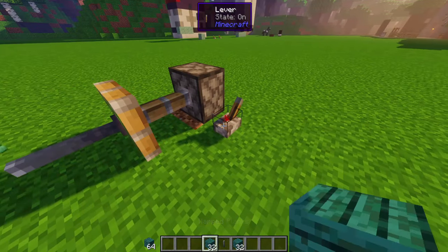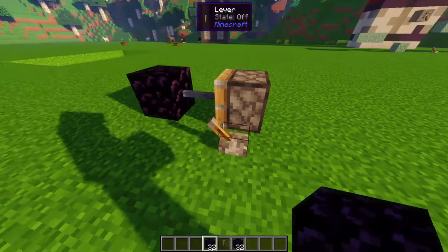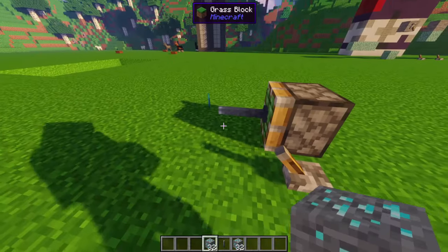Iron rod: if a piston pushes an iron rod, it breaks the block it touches. This works for all blocks that the piston can push, so not obsidian for example. Ores are dropped themselves of course, but diamond and coal drop the material, not the block.